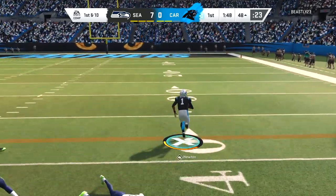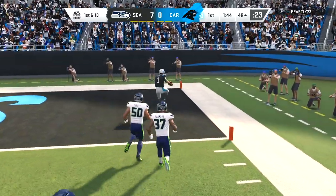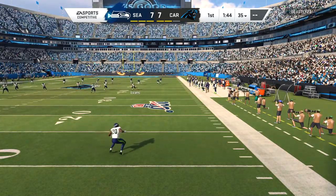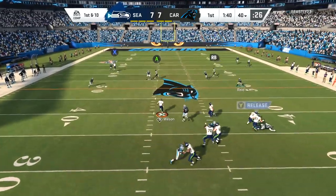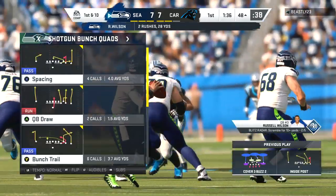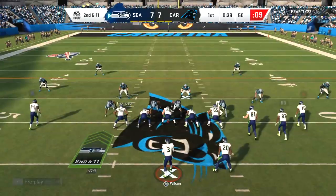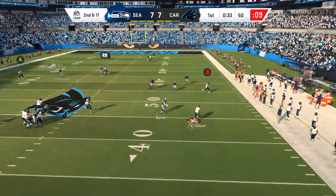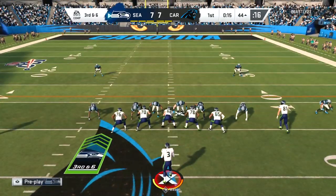Cam Newton breaks off the tackle and goes to the crib — some tough running from Cam displaying his superstar ability. Graham Gano kicks the ball completely out of bounds, so we'll get the ball at the 40 yard line. Russell Wilson gets a gain of about 11 yards on the ground — that gets the counter to two out of five. We've done decent work in the first quarter, but my opponent puts out a quarterback spy, which will make it a lot tougher to get those last three scrambles.